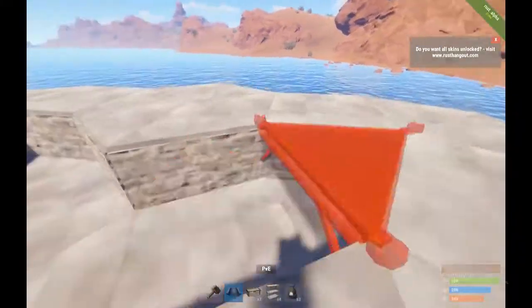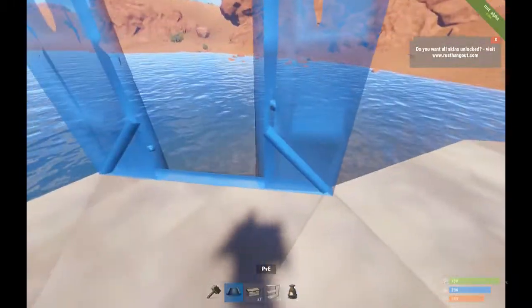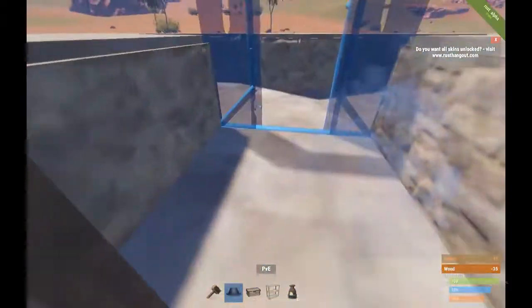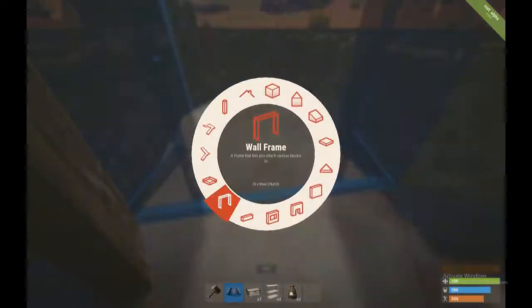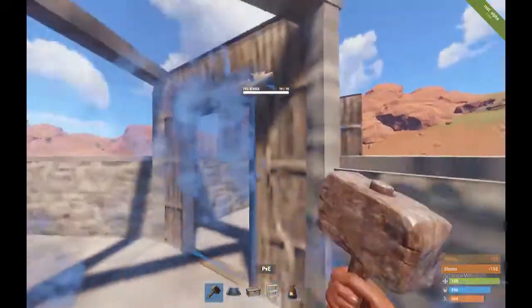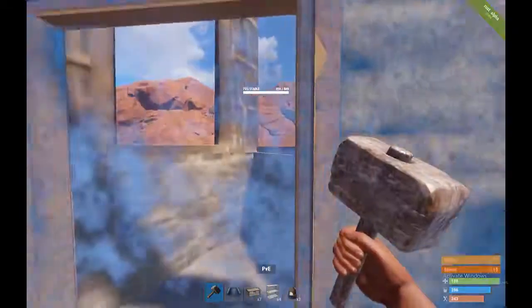Let's say we're gonna call this the front door — we're gonna make it this way, really grand. We're gonna put a door here, like that. So let's grade all this to stone.